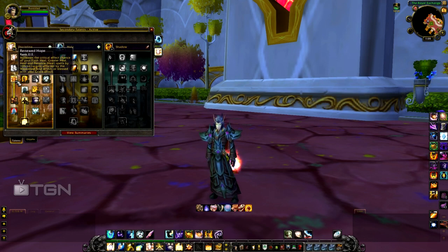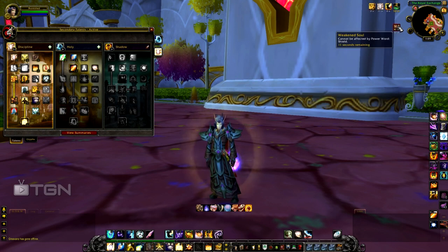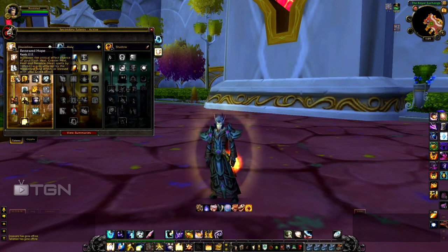On Tier 3, you want Renewed Hope, which increases the critical effect chance of pretty much all your heals by 10% for targets affected by the Weakened Soul effect — which happens when you put Power Word Shield on someone. It also applies to targets blessed with your Grace effect, which you'll get later in the talent tree. Definitely get 2 points in this, if not for the effect then because of what it leads into.